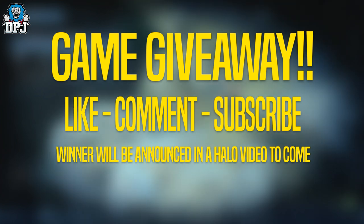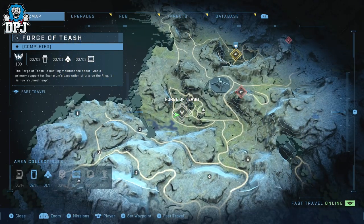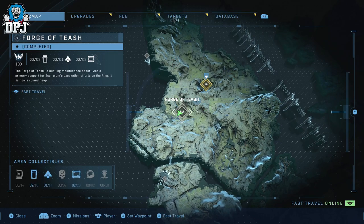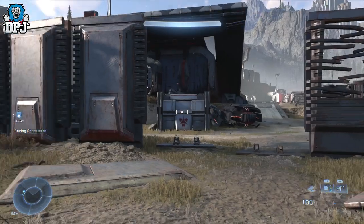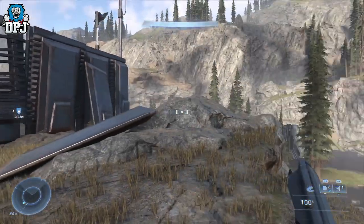The Forge of Tish area is literally just before you get to the excavation site, right near the start of the campaign. As per usual, I clear the area first — you can see me on the map right here. Clear it out before you go in for the collectibles; it just makes things a lot easier.